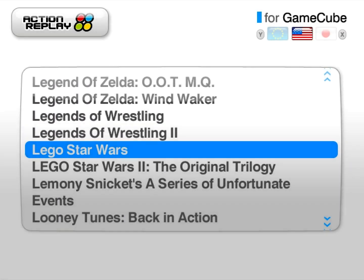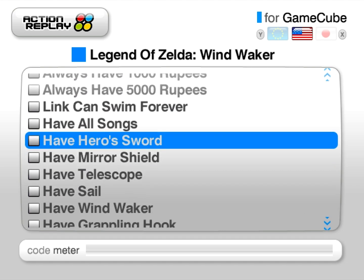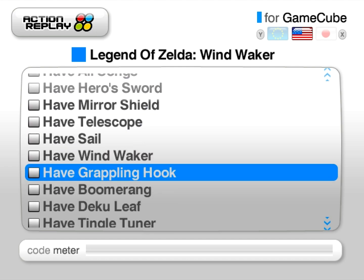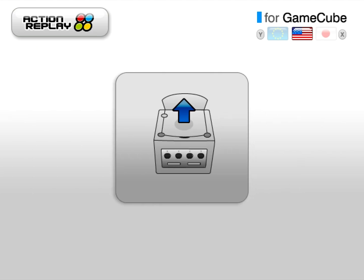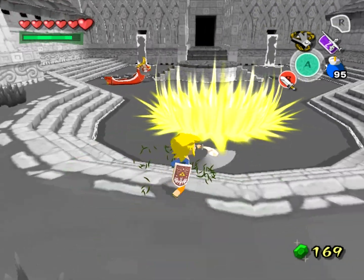Now that we've seen how Dolphin's built-in support acts, let's try booting up the Action Replay disc and enabling the cheat there. Do note that in order to get this disc to boot up in Dolphin, you have to change the region code from X to E, or else it'll come up as an invalid disc. This disc is packed with a lot of cheats that you've probably seen in Dolphin's game IDs, and additionally it has a freeloader function so you can load any game of any region on your console. Now all we have to do is switch to the Wind Waker disc and it will automatically boot up on its own.